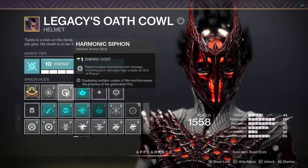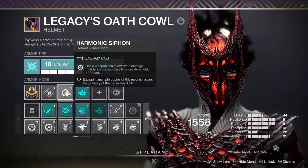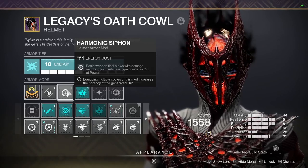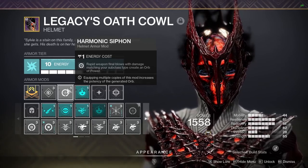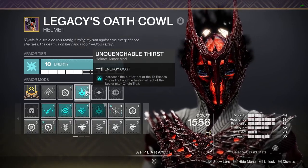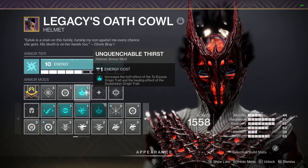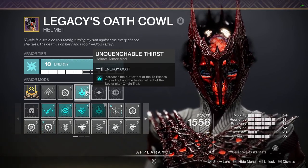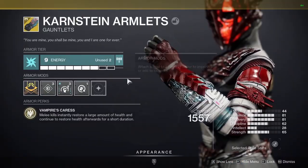If you're doing the dungeon specifically, you'll be switching things out often — I switch to Ariana's Vow and also use Witherhoard at different parts. On the helmet, I have Harmonic Siphon — rapid weapon final blows with damage matching your subclass energy type create an orb of power, hence why I'm using Sunshot — and Unquenchable Thirst, which increases the buff effects of the Excess origin trait and the healing effect of the Soul Drinker origin trait.